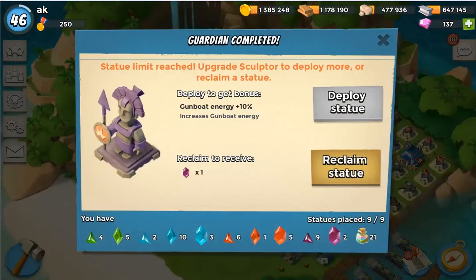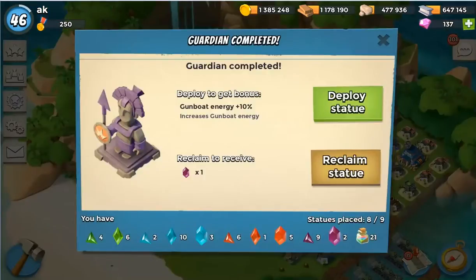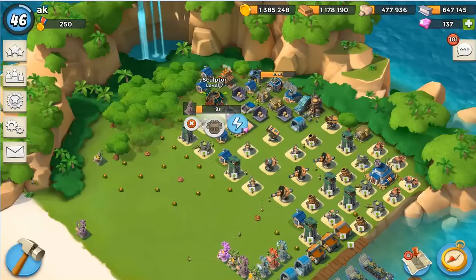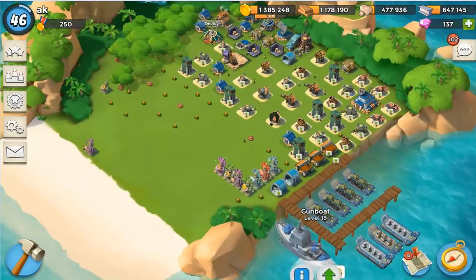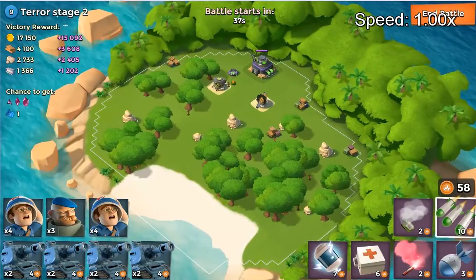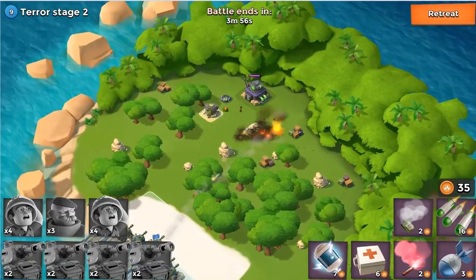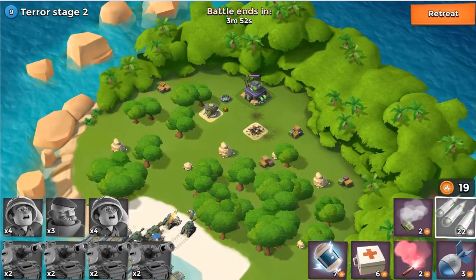We are swapping out some idols and guardians because I have two spots available for masterpieces that I'm trying to fill. I want troop damage and possibly either a stone production masterpiece or a masterpiece for power stones.